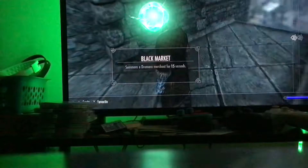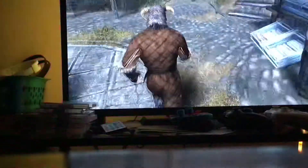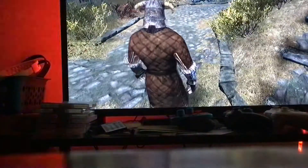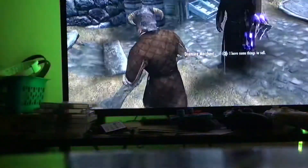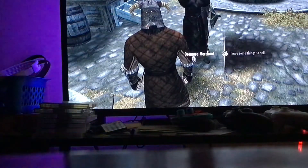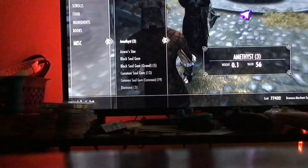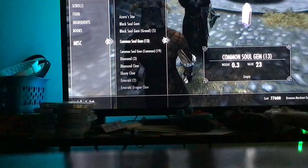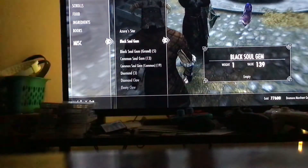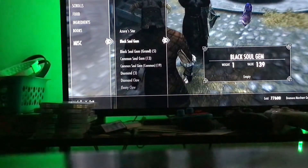This is the Black Market - it's one of the last Black Books you get, I think. You can summon this merchant anywhere you want - it's one of the skills you can pick. And I have a Black Soul Gem, which means we need to beat the Ebony Warrior today. We can travel with this Black Soul Gem.